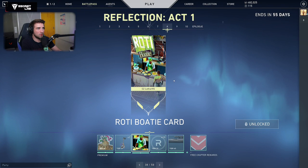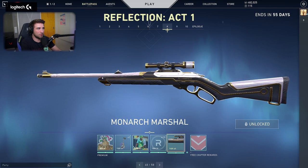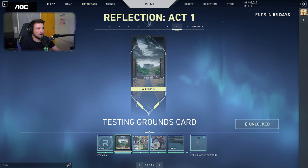Cocktail. Roti Boaty — if you're from my hometown, this will make you laugh, the Roti name. Monarch Marshal, but we still have the scope made not in the correct way; it's kind of silly. Grated Decrease Spray. This might be an indication for the next map — kind of like a jungle, with a plateau and a building in the middle. This might be interesting.